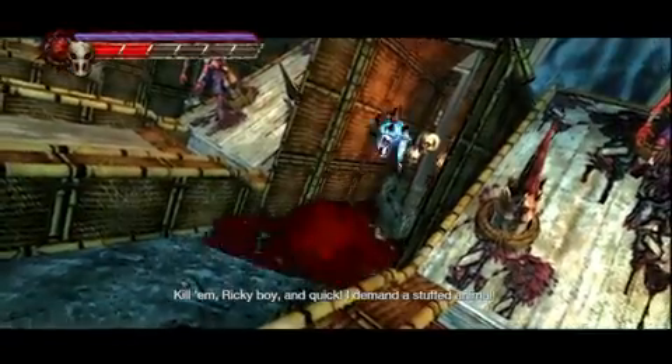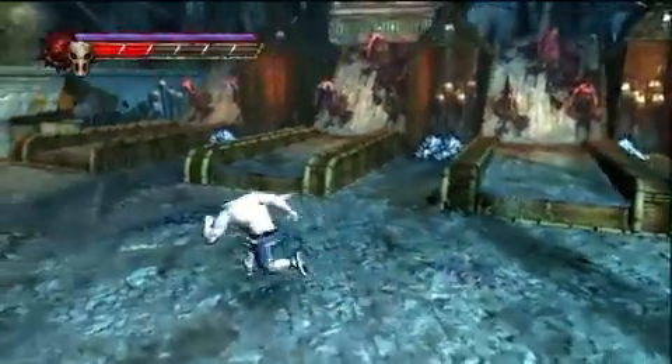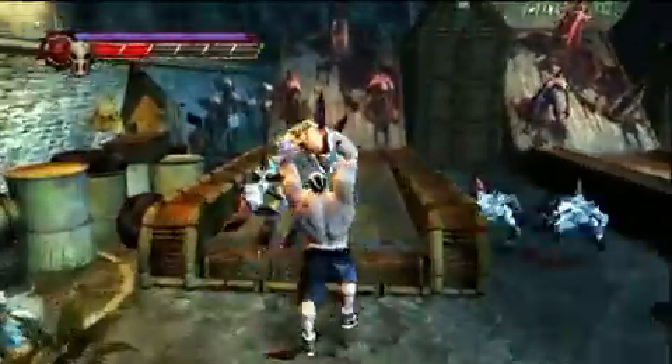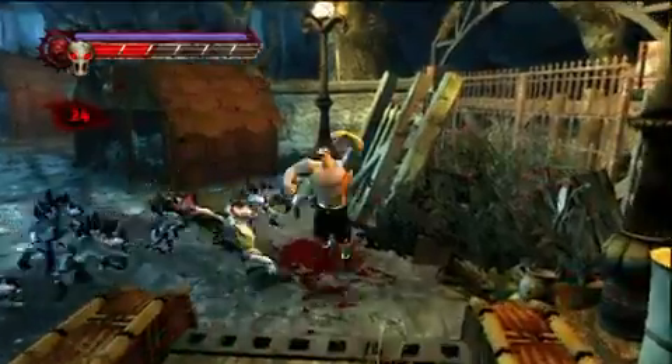In the skee-ball area, where you have to literally play skee-ball with bodies, just grab one very easily, like I do here. There are a lot of them. Hit Y, toss him, and then it opens the door there. It has to be the one left, and it opens that door there.